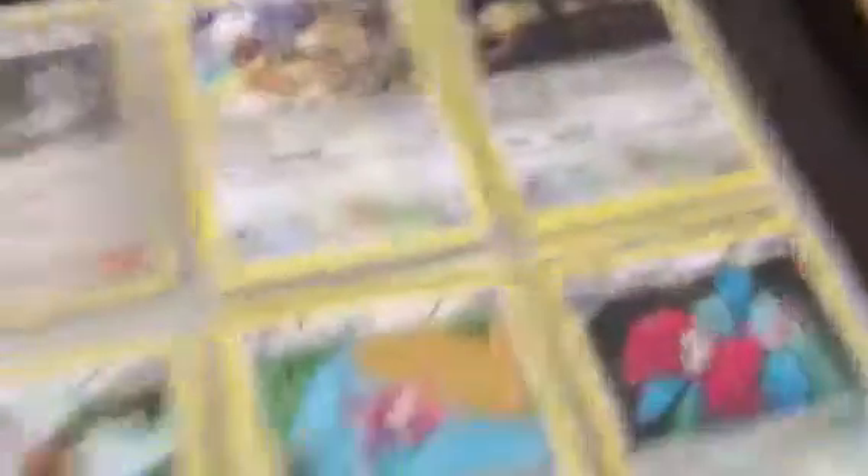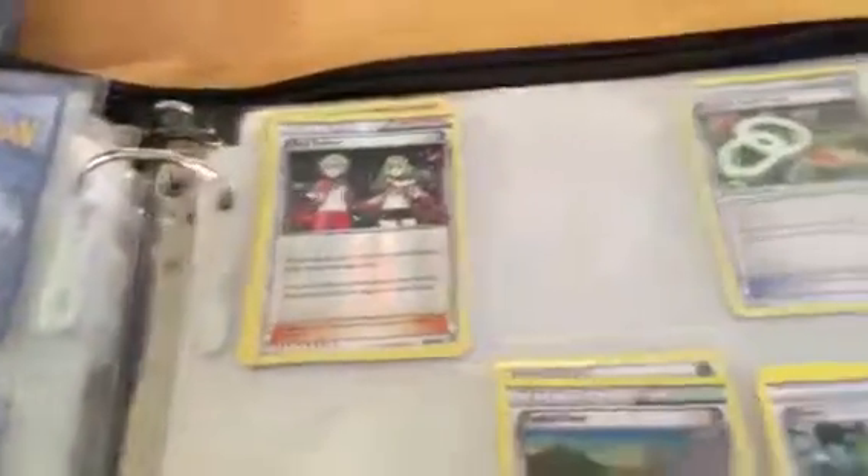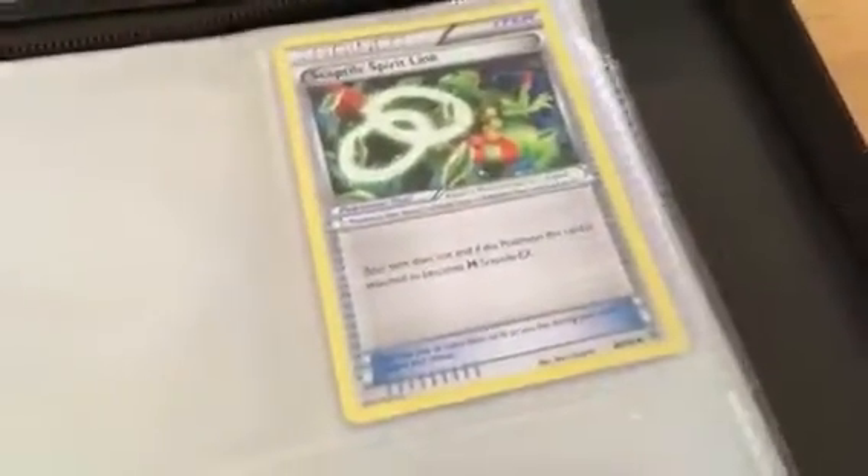Sableye, Malamar, Beldum, Metang, Metagross, Registeel, Ralts, Kirlia, Cottonee, Whimsicott, Snorlax, Meowth, Persian, Eevee, Porygon, Porygon 2. Trainers: Ace Trainer Reverse, Etta Town Reverse, Forest of Giant Plants, Level Ball, Lysandre, Sceptile EX Spirit Link, Special Dark Energy.